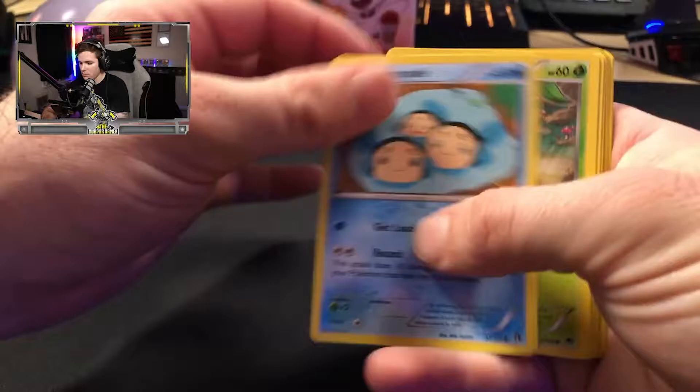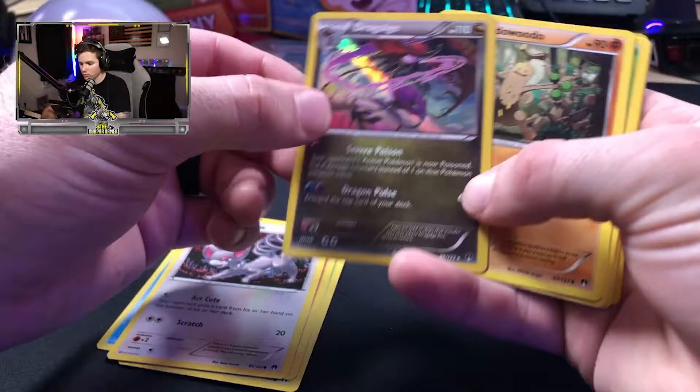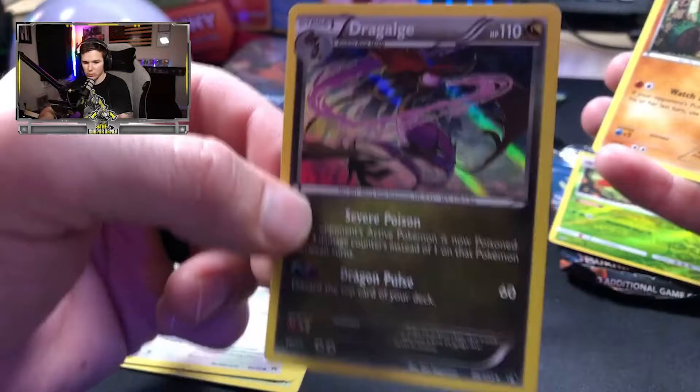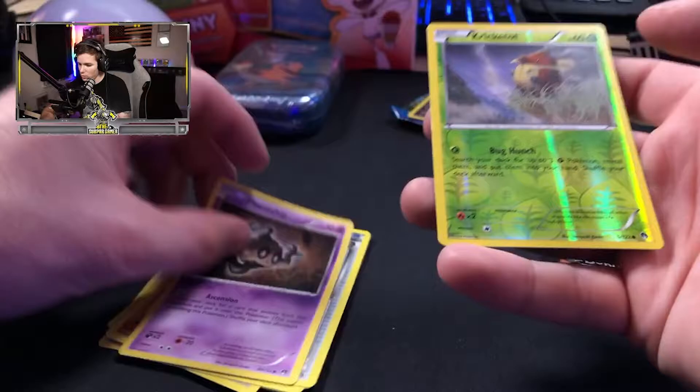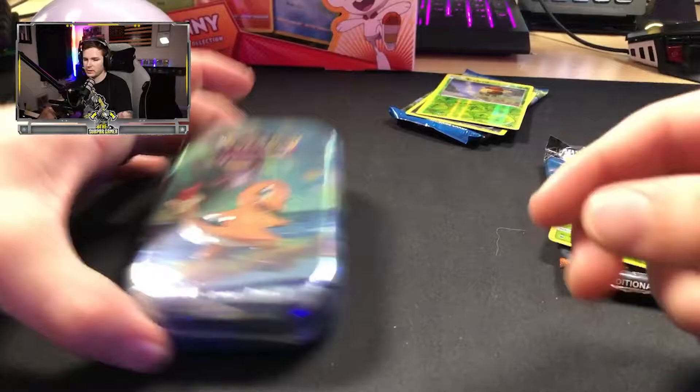Breakpoint: Vibravine, Time Pull, Gible, Clampearl. Dialga for our holo rare — look at that. And a Kricketot for our reverse holo. Last tin for us, and we are going on to our Scorbunny collector pack.